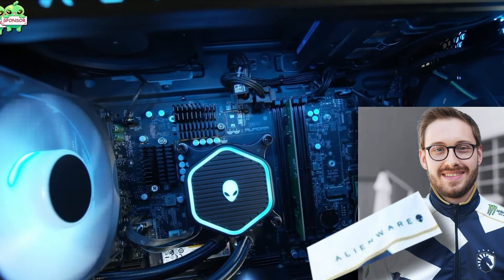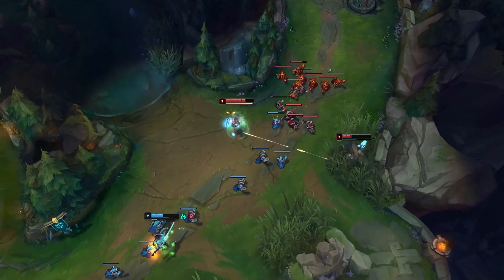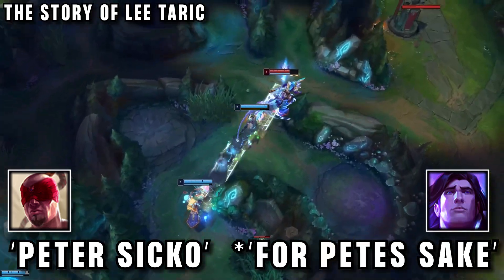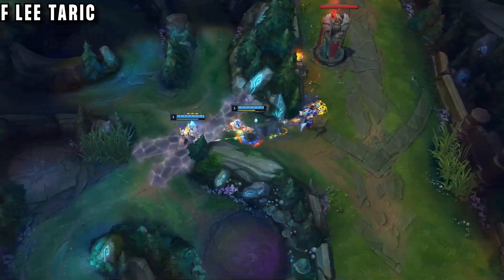So if you want the same PC that Bjergsen uses — and who wouldn't — then click the link in the description to get your own. Back to our duo: our players today are named Peter Sikko, the Lee Sin, and 4peter, that's the Taric. They have matching names because they've been duo queuing with this exact strategy ever since Season 2.